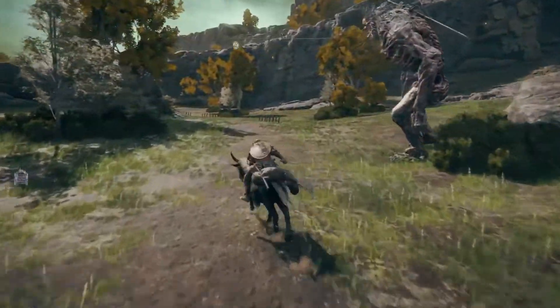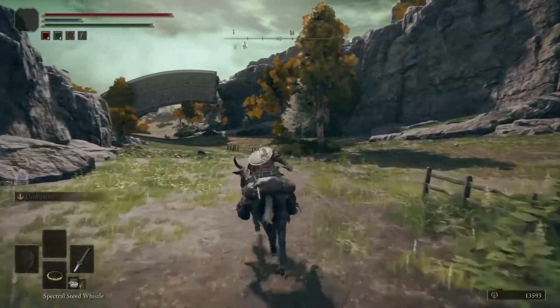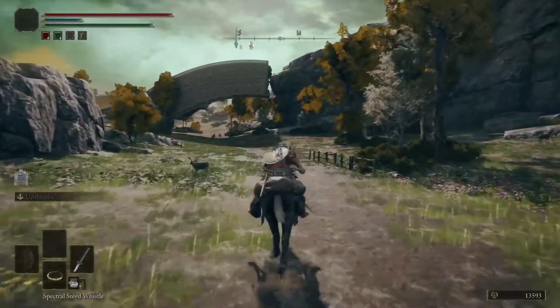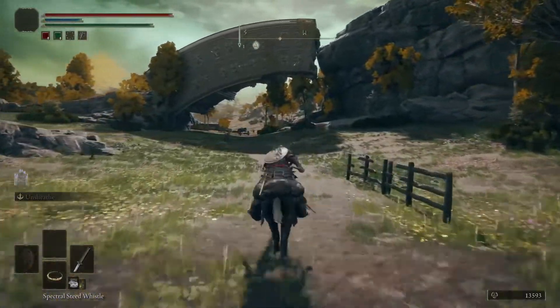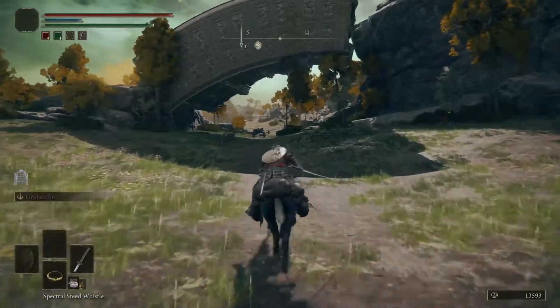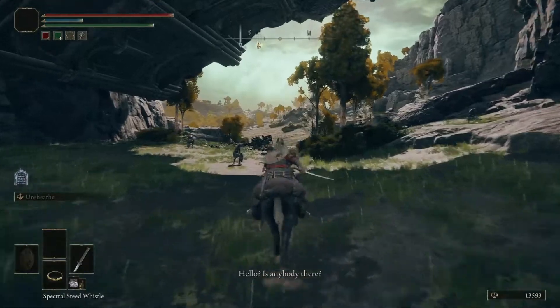We're basically just going to follow the road down. The enemies in Fort Haight West are not as strong as the enemies in Fort Faroth, since that is a much higher level area. But you can still run past them, and you'll still want to call your Summons out to serve as a distraction.